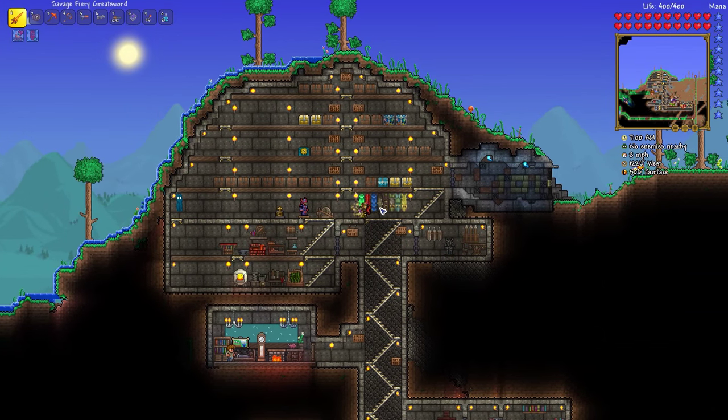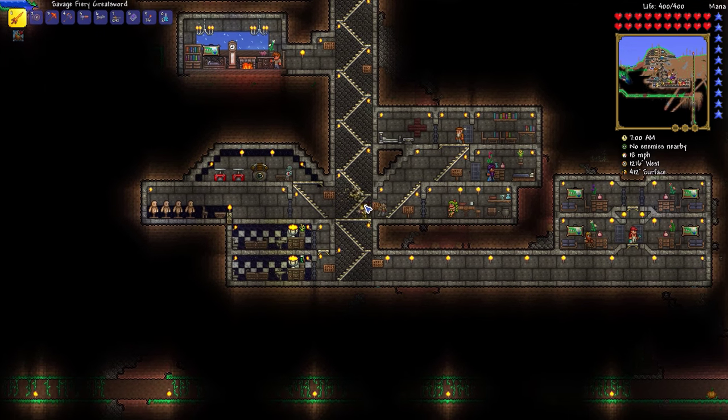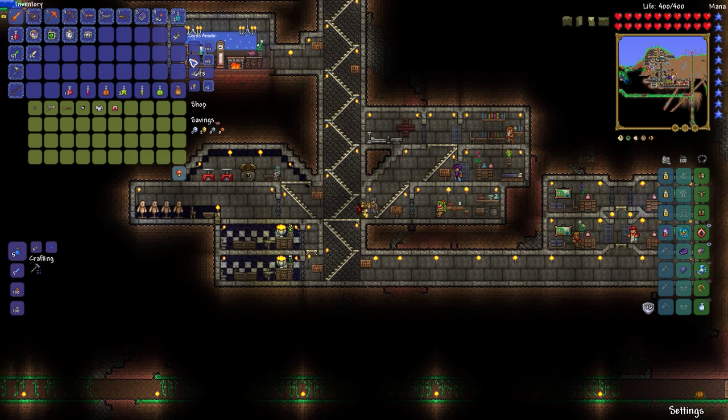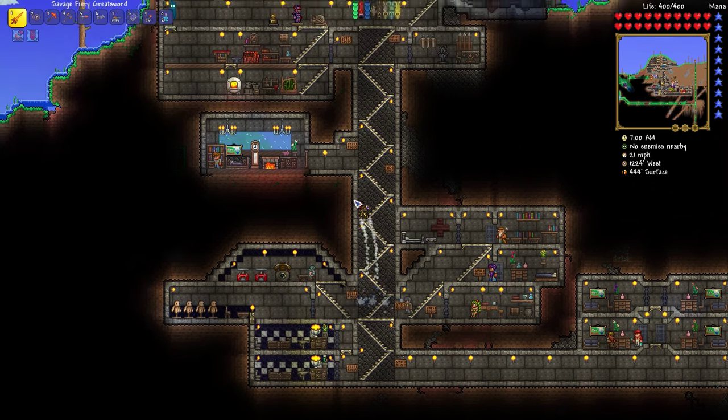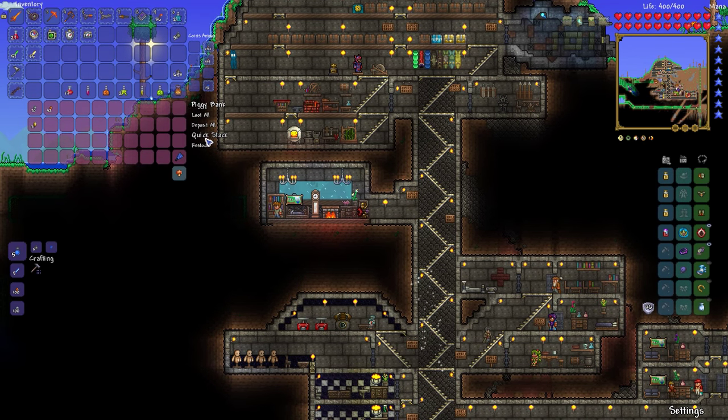Hey, what is up guys, Trex here, welcome back to another episode of Terraria 1.3 with TXW. This is episode 22. The arms dealer is selling a nurse's outfit again, which means it is that time of year — Halloween! What a wonderful time to be alive. I do love Halloween.